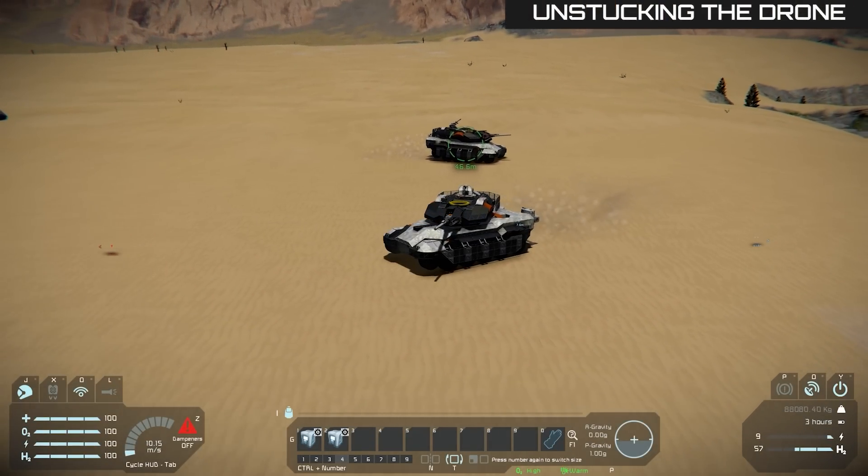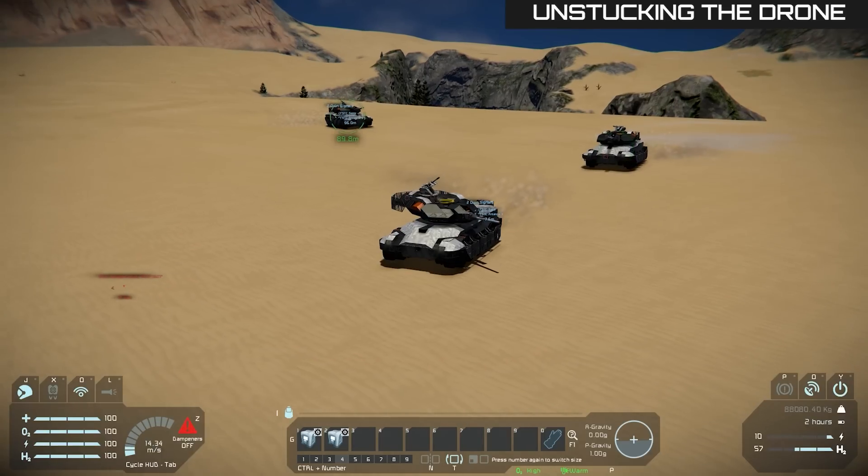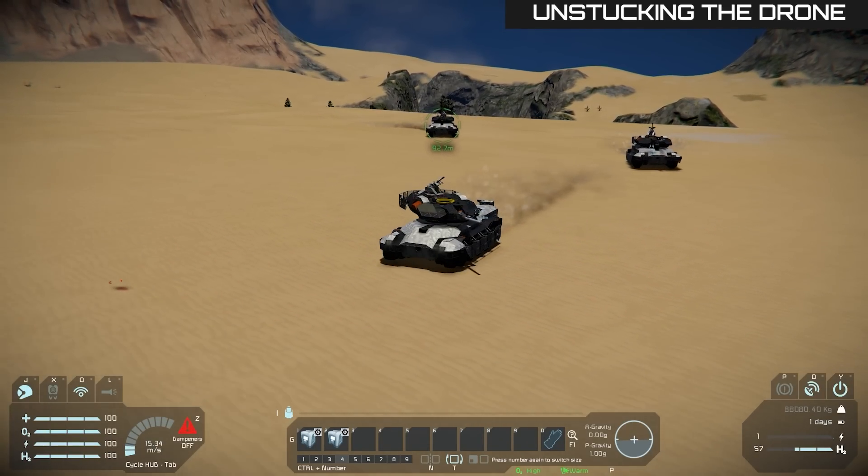Sometimes it happens that the drones get stuck. In such cases, try moving left or right. That way the drone will most likely decide which way it wants to go and come back to the formation.